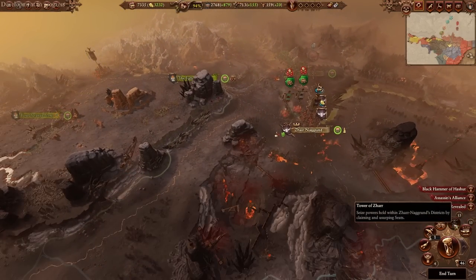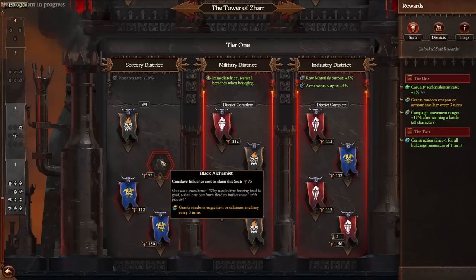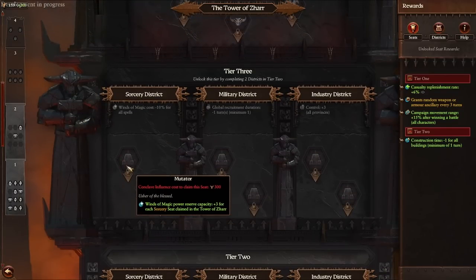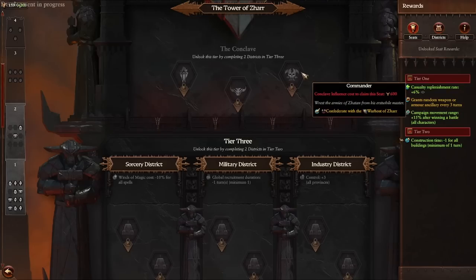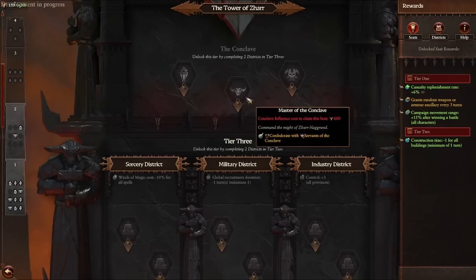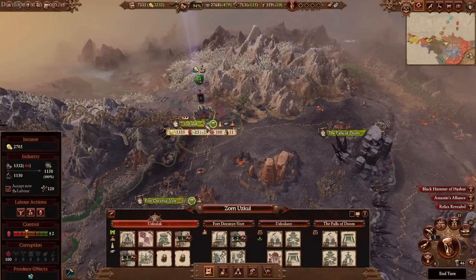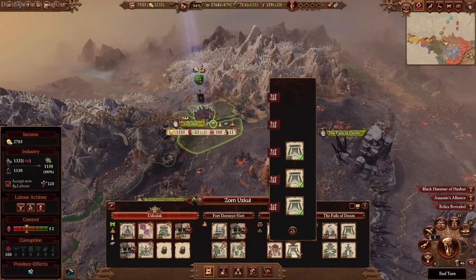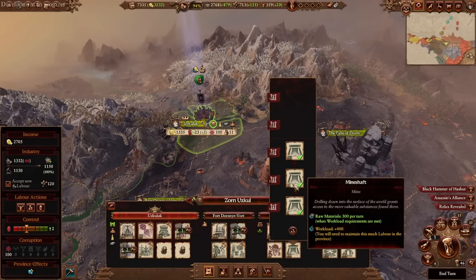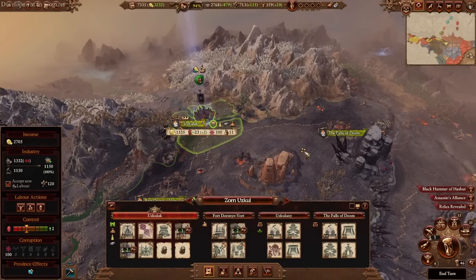To spend conclave influence, it's really only done for one thing: gaining council seats in the Tower of Jhar. When you have enough influence, you purchase one of these council positions and get the associated bonus. There are lots of bonuses here, and ultimately it's also how you confederate the other factions. It's an important resource to keep stockpiling, but it's a much more passive acquisition than raw materials or armaments — you basically can't avoid getting it, as it comes naturally by expanding and building settlements.